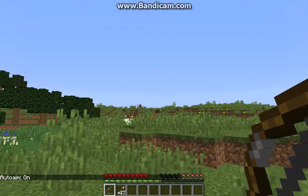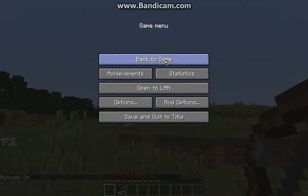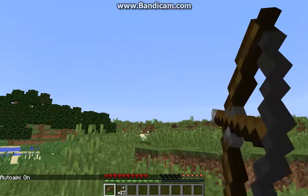The auto-aiming is the Y key by default, and you can change it. So I'm going to hit the target — that'll automatically target something once you're holding it down.